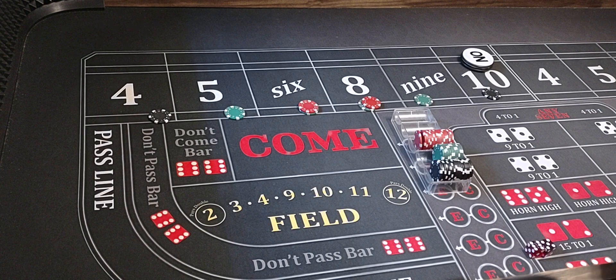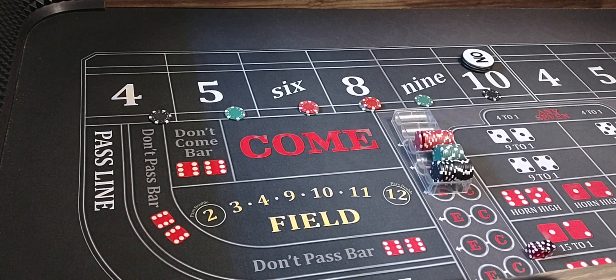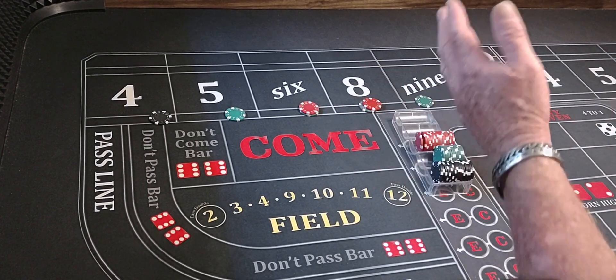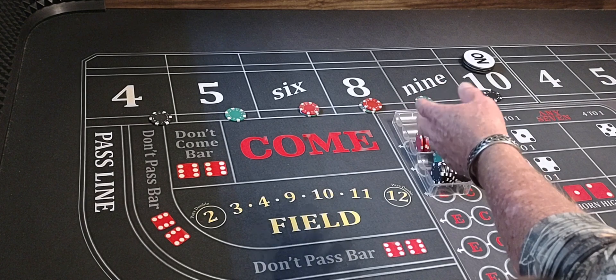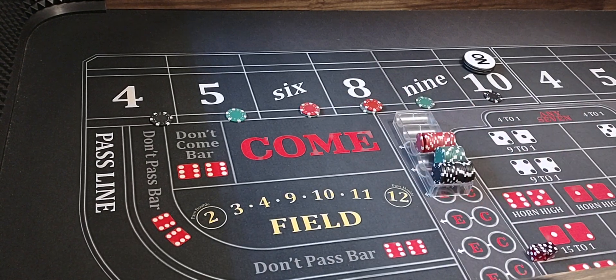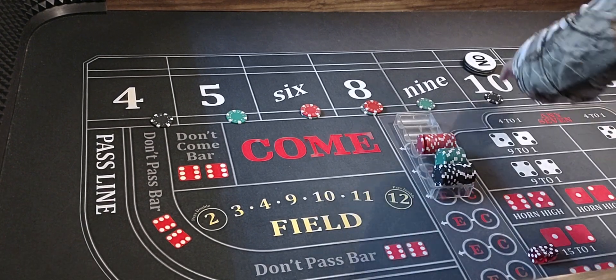If we hit the 4 and 10, we'll take a look at our bankroll and see what level we need to start back over with. But most times, if you hit two or three inside hits and you've got that 4 and 10 pressed up and you hit it, you can come all the way back down to base level. Anyway, we'll get things started.